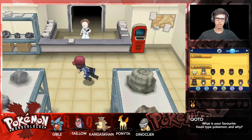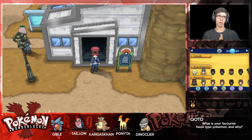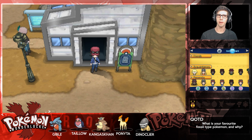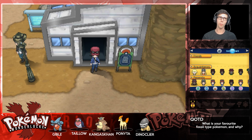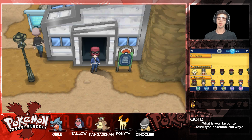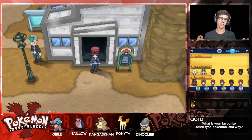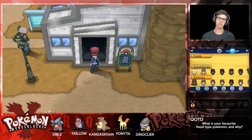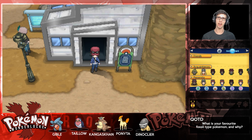So we'll Wonder Trade Amaura off at the start of the next episode. With that said, it's time to wrap up today's episode - we made our way through the Glittering Cave and encountered Team Flare grunts for the first time. In episode 15, we'll make our way through Route 8, hopefully arrive at Shalour City, and challenge Grant. We'll also start episode 15 with a Wonder Trade to trade off Amaura. If you enjoyed today's episode of the Pokemon Y Wonderlock, drop a like down below - thanks for watching, peace!